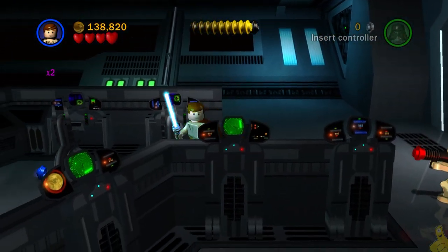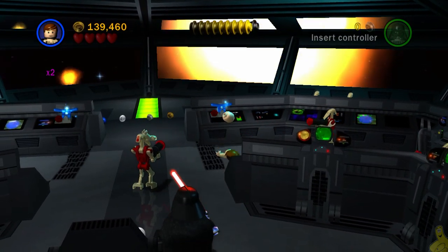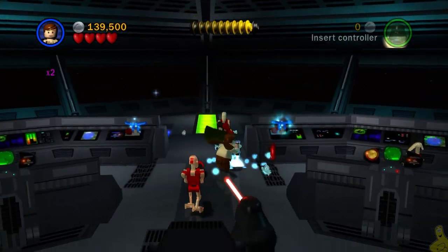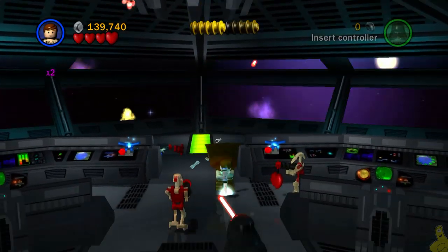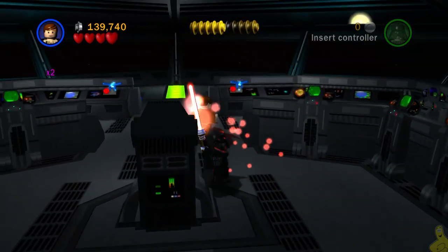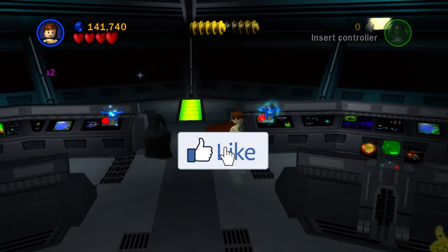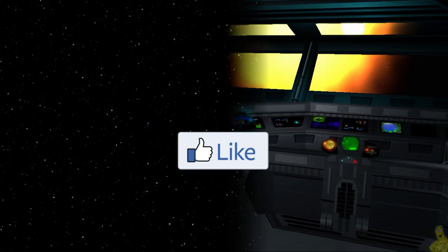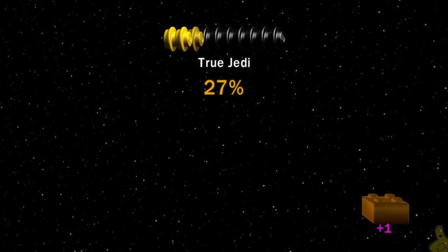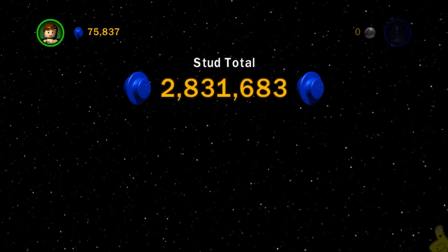One down and one to go — look at that. We officially have all ten of those minikits. We've got that true Jedi stud requirement, and of course we also got that red brick for whatever the super astromech is. We'll go ahead and take out the remaining droids here in the room, then flip the switch using the Force to take us to the final area. Super Astro Mech red brick — check it out. We got that true Jedi stud requirement. Thank you very much.